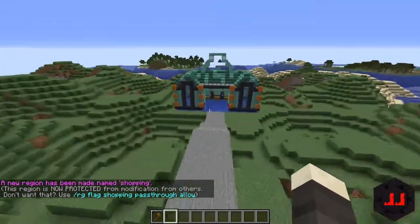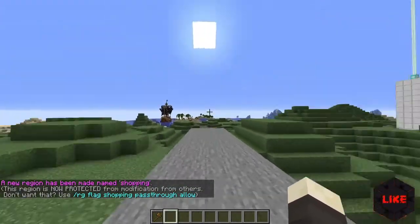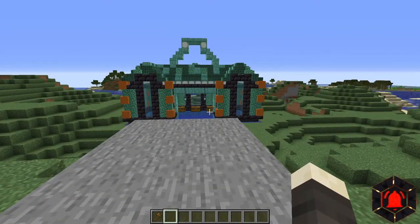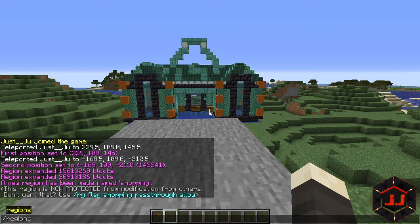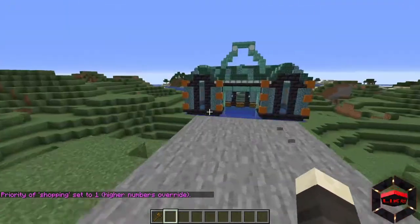The first thing you want to do is set the priority for this area. If you were just having this region on its own without any overlapping regions, this would not be necessary. Do slash region set priority, put the name in first — so it's 'region set priority shopping' — and then set it to one. Now we have set our priority for that region.